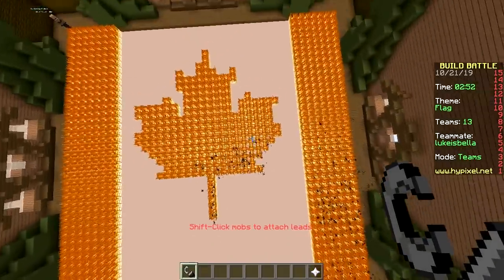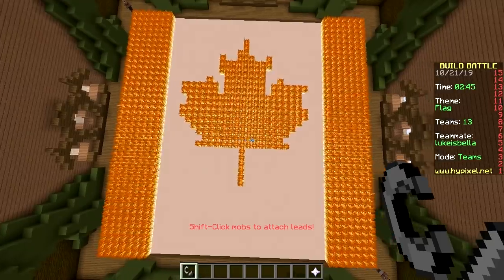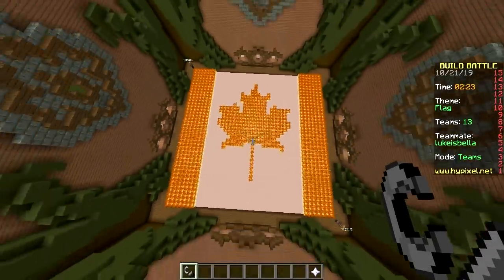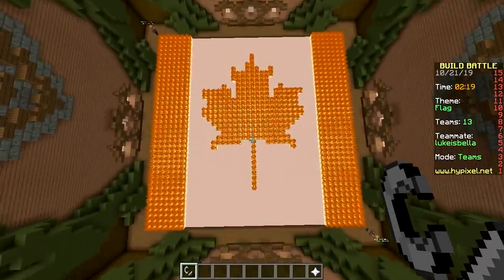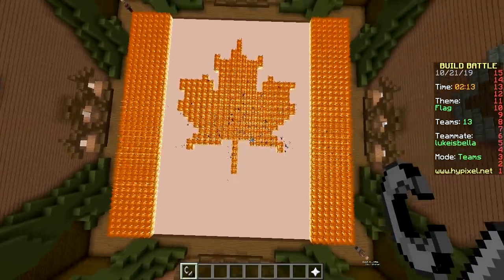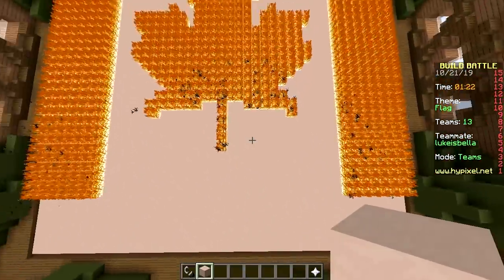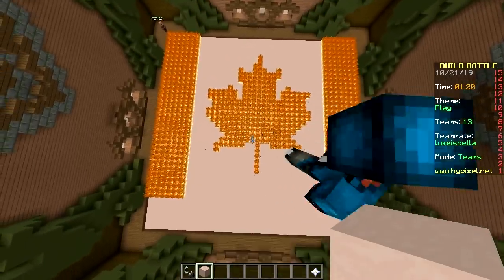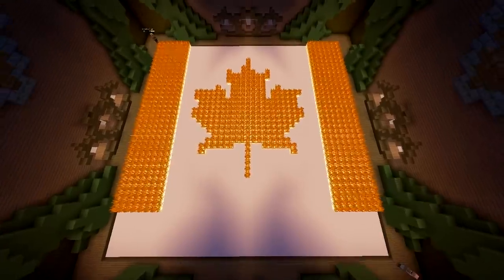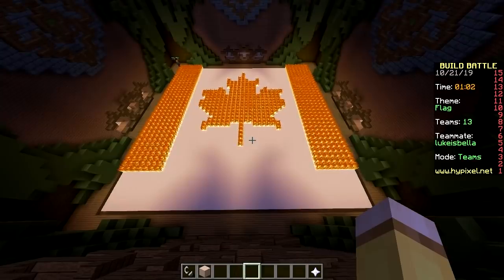We're done with the base — that was way too easy, and kind of lame. The leaf is a little too high though. We can fix it by removing some fire from below. Let's remove everything from here — problem solved. Let's make it nighttime. That adds a sense of mystery. Alright, this is the flag of Canada!